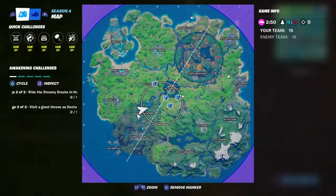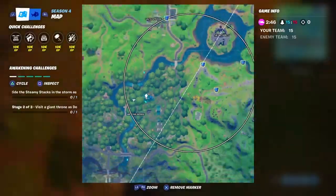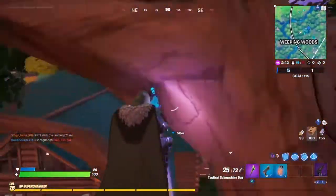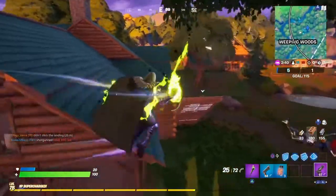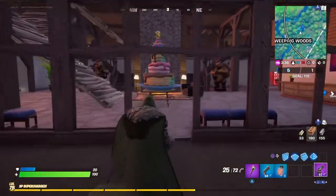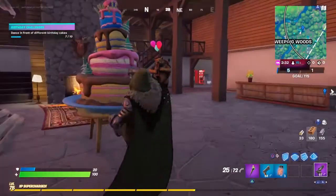Moving on to the second half of the birthday cakes — the seventh cake is in a hut in Weeping Woods. As soon as you enter this house, right opposite the lake, the birthday cake is right there. That is where the birthday cake is.